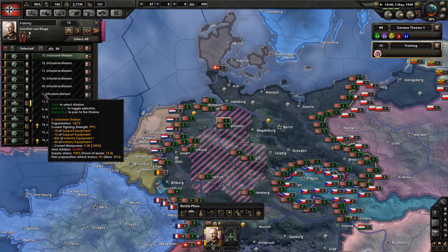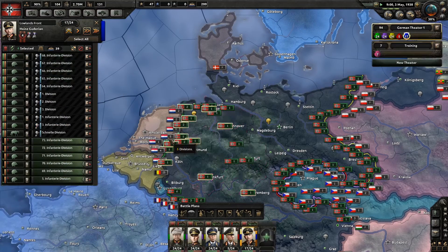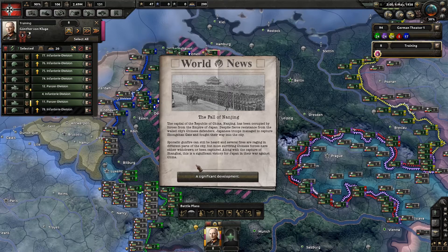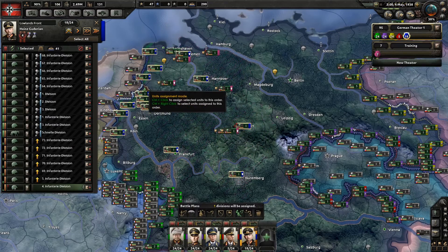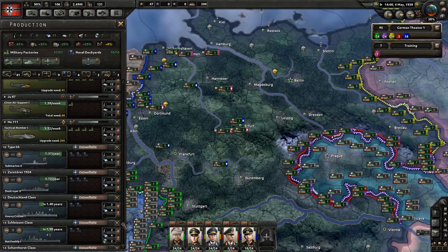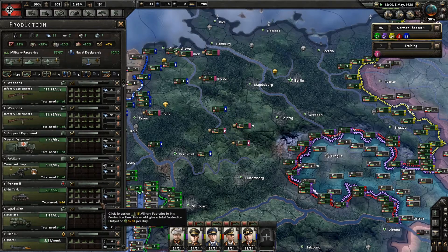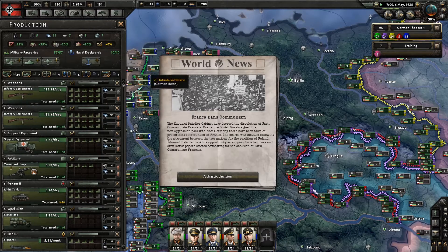Let's have a look at the training divisions — there's quite a lot of stuff here that's already done. These guys are all going to go into the lowlands front. The fall of Nanjing — China is starting to fall. We're still waiting on some tanks, which is an issue, but we are going to be getting some more military factories soon, and that will certainly help when building tanks. We're actually falling a little bit behind in weapons there.